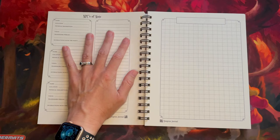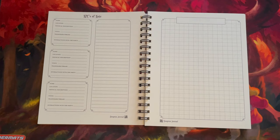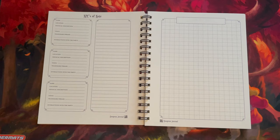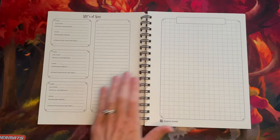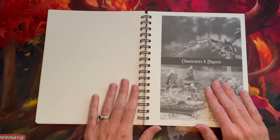Then we move into NPCs of note, where you keep track of your non-player characters: their name, where they're located, the physical description you use for them, the voice you have for them, a trademark phrase that captures their personality, and interactions with the party — how has the party treated this NPC and have their feelings towards the party changed? There's also a notes section and more grid paper. We've got three of these pages, enough for nine NPCs, which is more than enough for most campaigns.